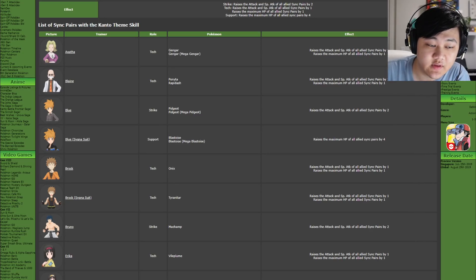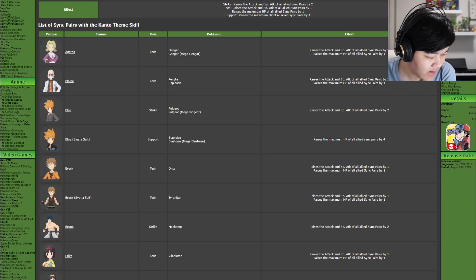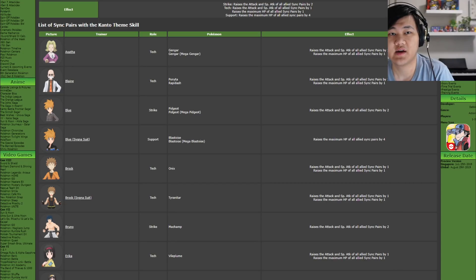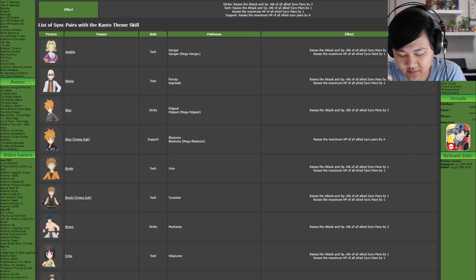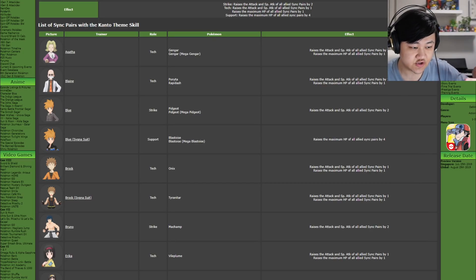If you guys don't already know, the dev letter talked about new BP sync pairs, which basically take old trainers and give them new Pokemon, and those will be free. The examples shown so far are giving Morty Mismagius, giving Zinnia Salamence, and giving the player Regirock. So there are a lot of options and possibilities, which is why we're going to go over these one by one.